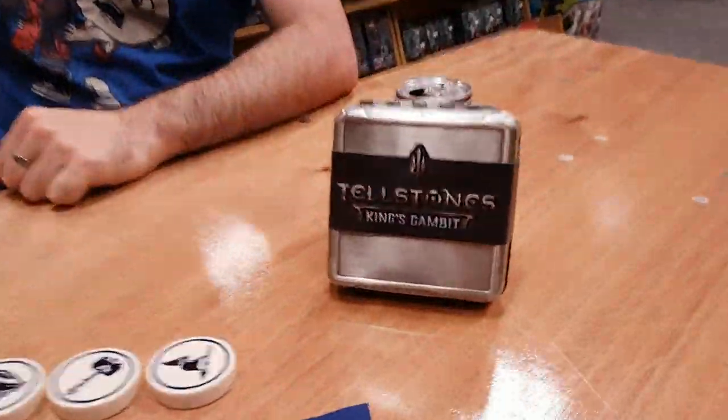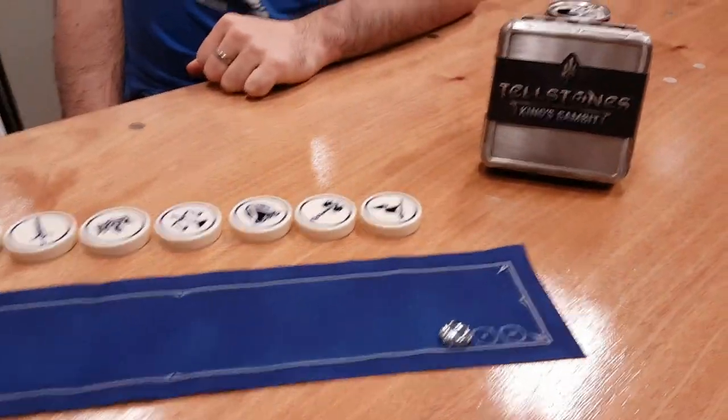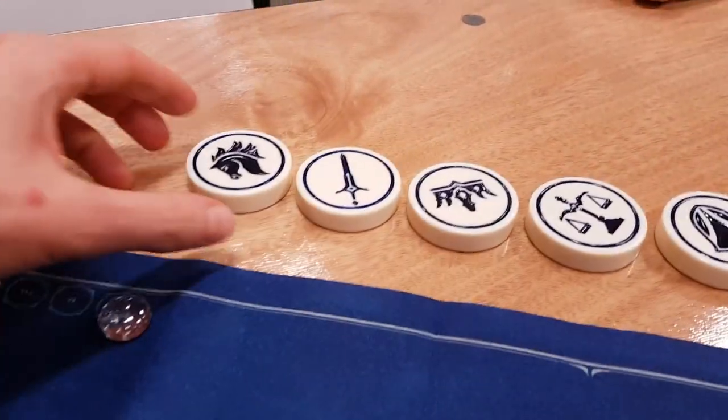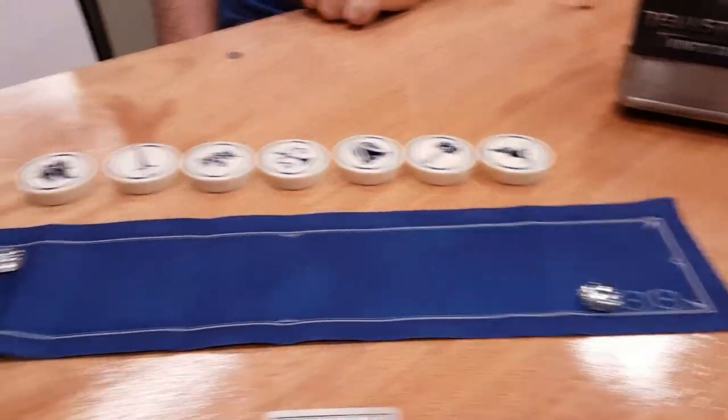Hi, my name is Jonathan Hicks. I'm back at the Dice Cup, and this evening I'm joined by Steve! We've just finished playing the two-player abstract game Tellstones King's Gambit, which is from the people who did League of Legends. I will say, production quality in this game is excellent — we have these really thick, solid discs. Essentially, it's a memory game.